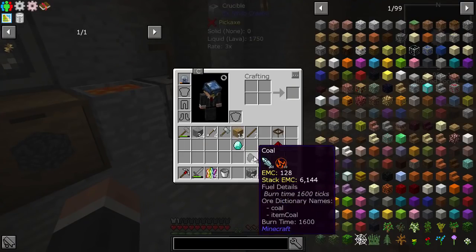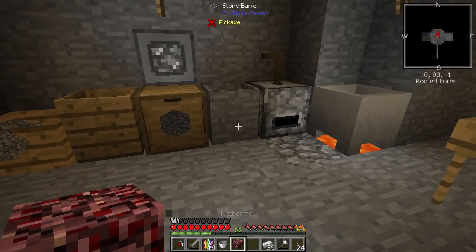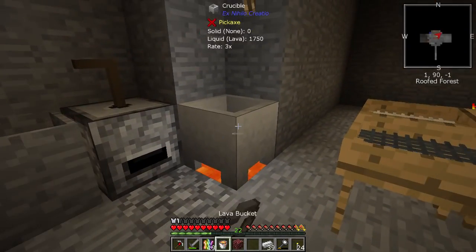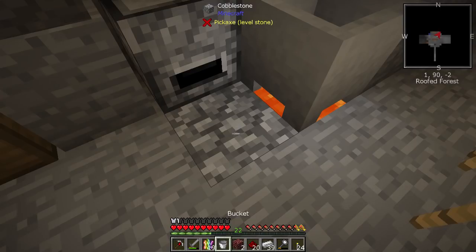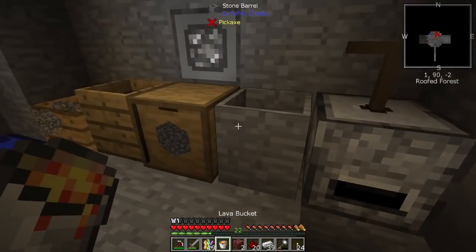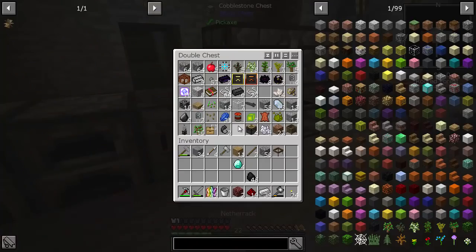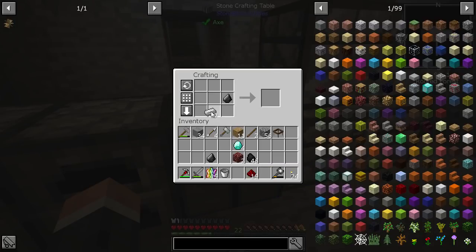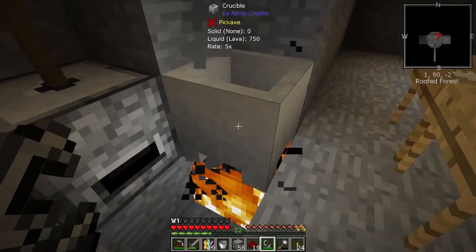I am back at base. First thing we're going to do is get ourselves a bit of netherrack — that should complete a quest. Oh, we need 16 netherrack of course. Fine, I'll keep doing that. That's another bit of netherrack. With some flint added — boom — that is now at five, so that's a lot better.